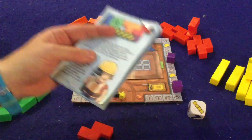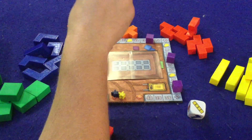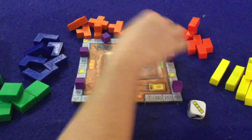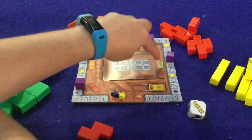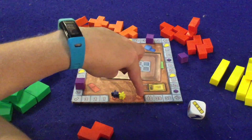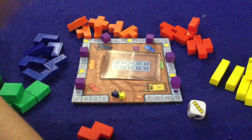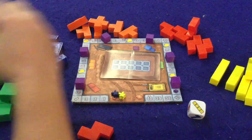In Lots, what you're trying to do is score the most points as you're building up this building. You're all going to be working together building it up, but you're trying to score your own victory points. The first person to reach a certain number of points — cleverly marked on the scoreboard — will be the winner. There are three different ways to score points in this game.